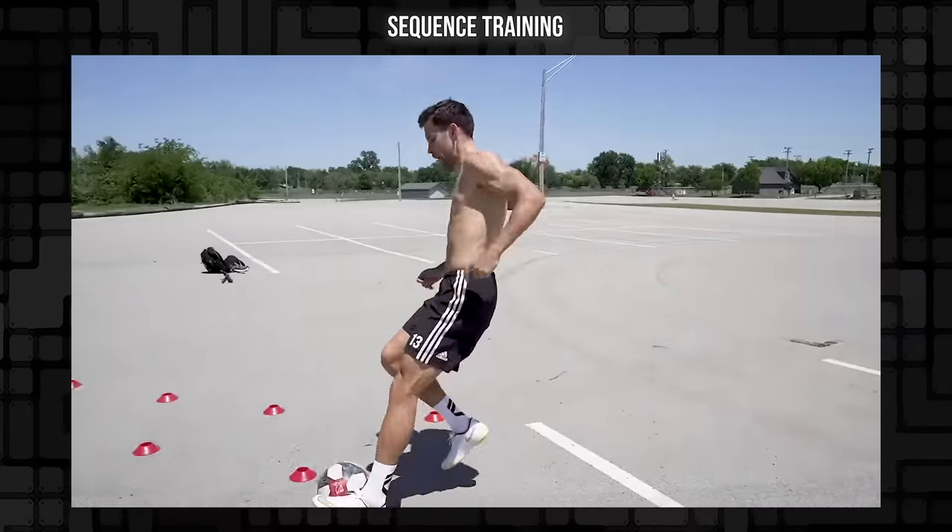Zigzag cone weave — another individual training drill. I like this one more than a typical cone weave because it's more game realistic. You're dribbling, accelerating to a spot, cutting the ball with the inside or outside of your foot, slowing yourself down, then exploding out in a different direction. I really like it too if you alternate the distances — having one cone at 20 yards and one at a yard — so it's forcing different forms of acceleration and ball control. I like this for individual dribbling training. I'm going to go C tier.